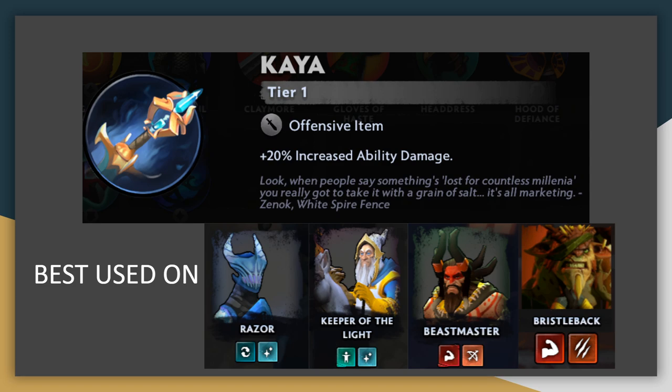Next up, Kaya. Kaya is an interesting one that increases the damage of your unit's spells — the first such ability we've seen in Dota Underlords. It could prove to be quite a strong Tier 1 item, even into the later stages of the game, when placed on a unit who deals lots of spell damage. Mages are an obvious choice, like Razor or Keeper of the Light, but it also works well on Beastmaster or Bristleback, whose main damage sources are their spells.